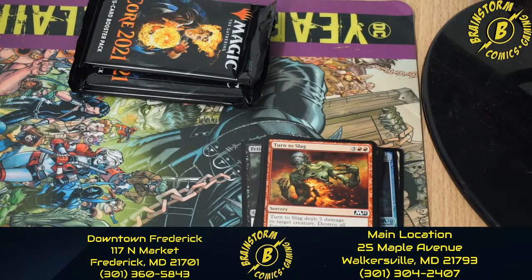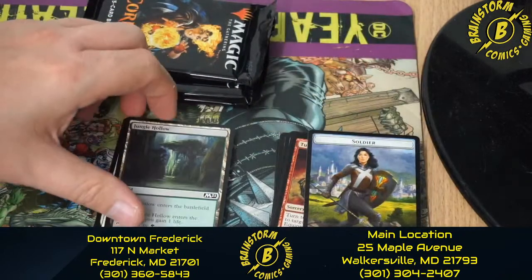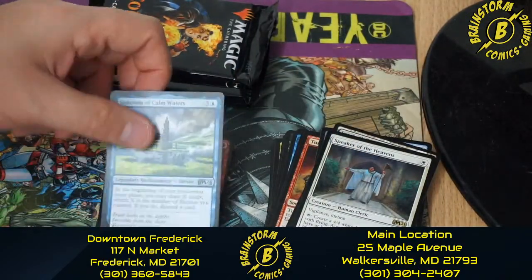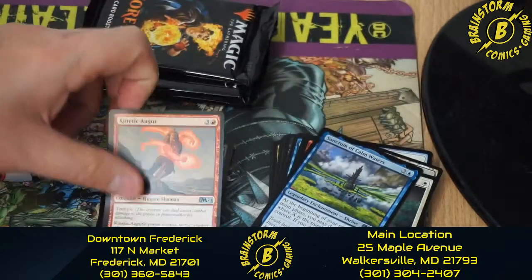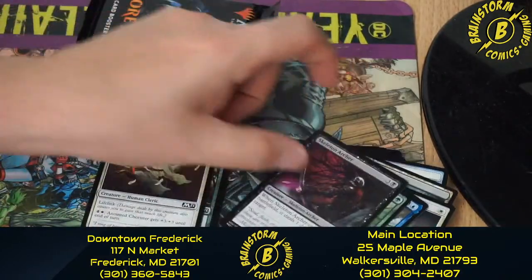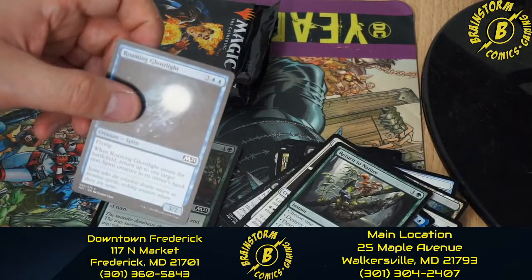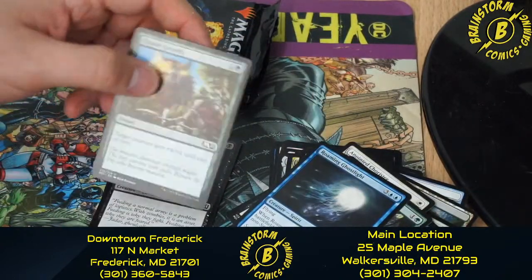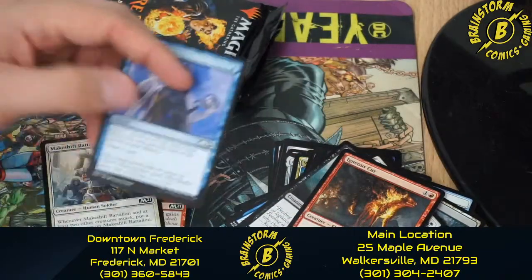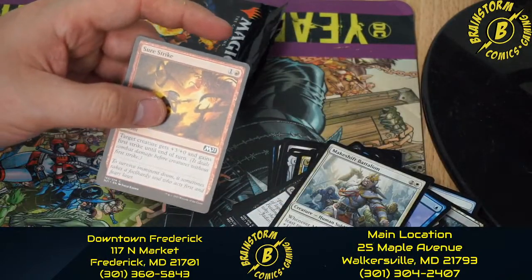Down to our final four packs. Pack three of this kit: a Soldier token, a Jungle Hollow, Speaker of the Heavens, Sanctum of Calm Waters, Kinetic Augur, Fierce Empath, Skeleton Archer, Anointed Chorister, Return to Nature, Roaming Ghostlight, Titanic Growth, Walking Corpse, Igneous Kerr, Opt, Makeshift Battalion, and Sure Strike.